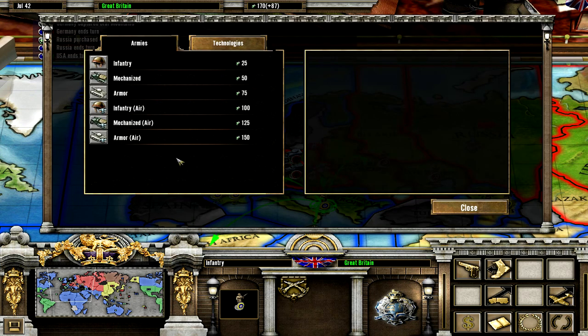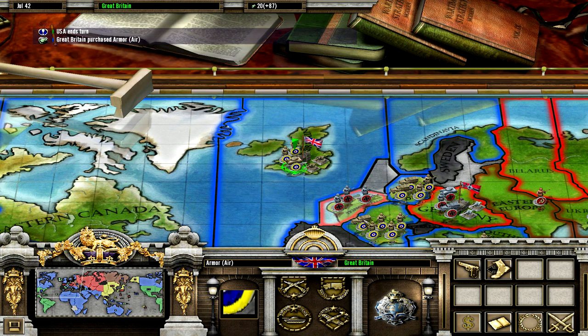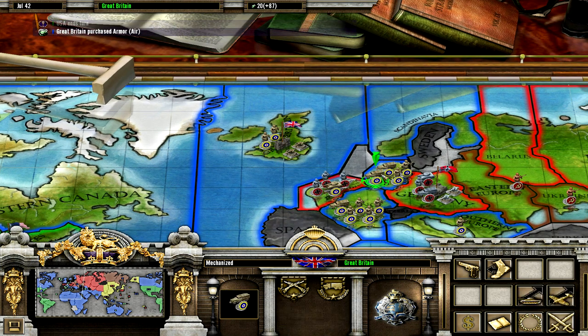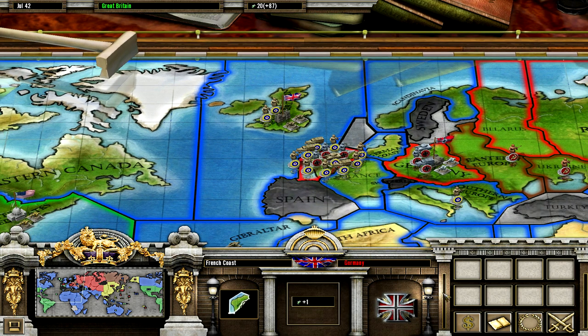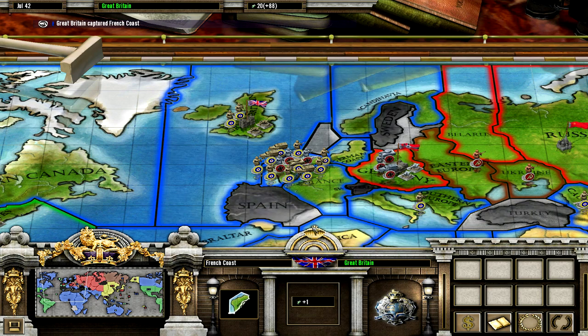Let's build a tank with an airfield. Let's attack the German coast. I'm not going to send everybody — I'm not going to risk it. And if we win this, all these units will be destroyed because Germany has no way to retreat. Let's do it. They're all gone.